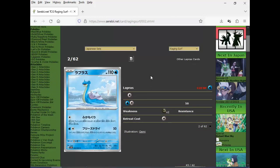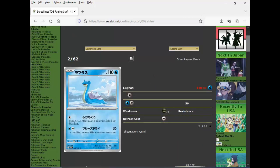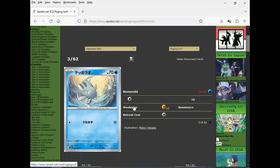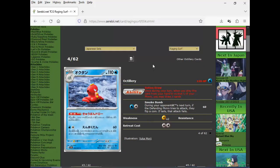We got Lapras next. They didn't even bother to translate this one. I don't know what it does — it's not translated. I would guess it's as all the regular Pokemon usually are, 50 for two, and the first attack might be searching something. And we got Remoraid — this thing doesn't do anything either. And Octillery, an ability Pokemon.